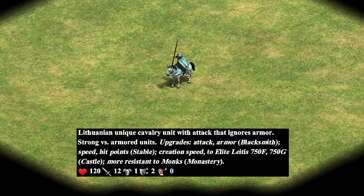The Laetus is the new unique unit available to the Lithuanian Civilization. Its attack has the unique ability that ignores armor. We know that units have different attack and armor classes, so this got me wondering how exactly is this attack bonus implemented?